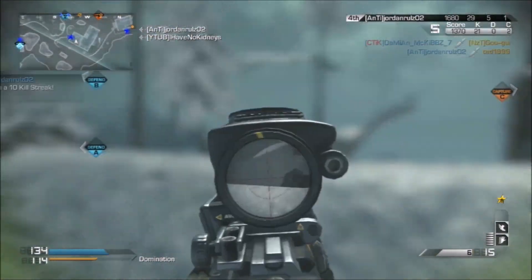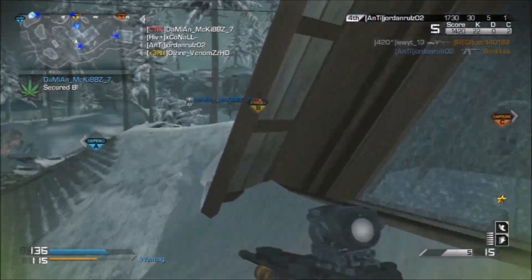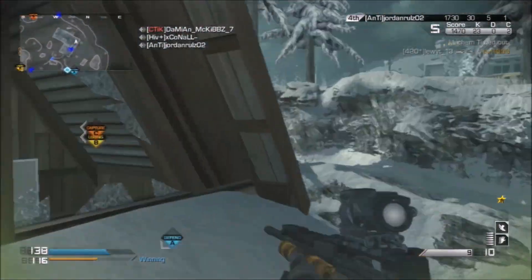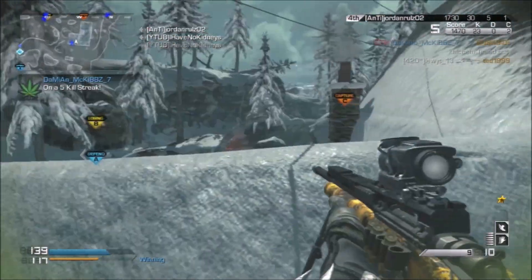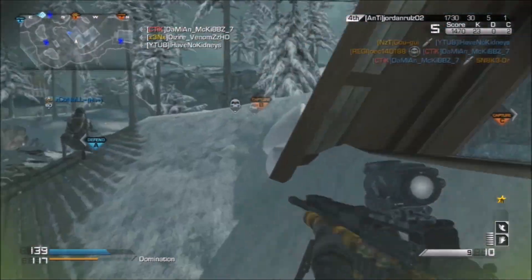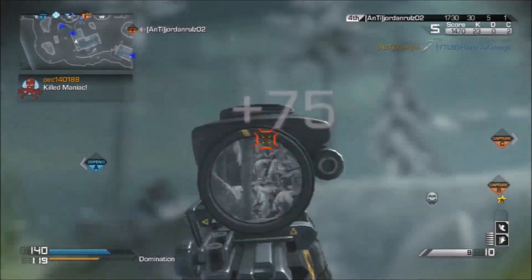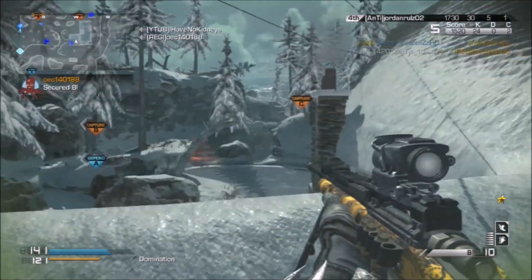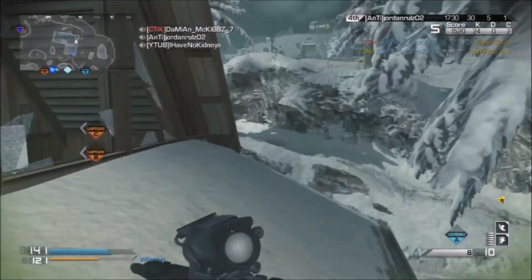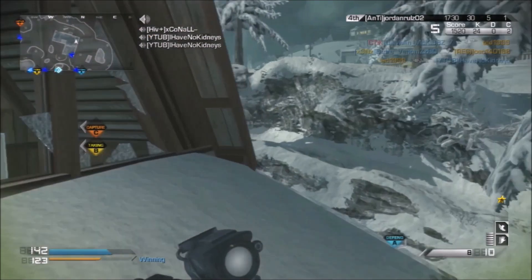That's a pretty good spawn trap because all it takes is for you to see people spawning there for a split second, and then you sit for an extra second or two and just see if they're spawning there again. He's just looking from either side of the B-dom area because they've got B and C at the moment, and he's just picking them off. He's at 24 kills, so he's looking for that last kill — I think he might be getting a bit nervous at this point.